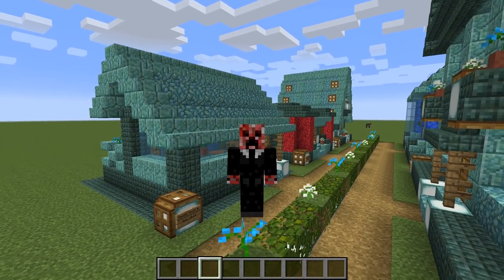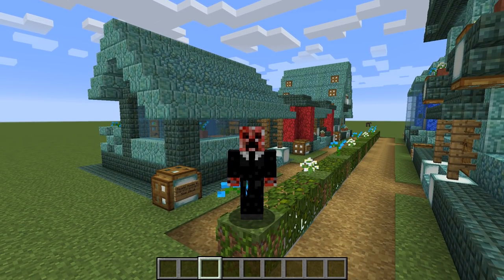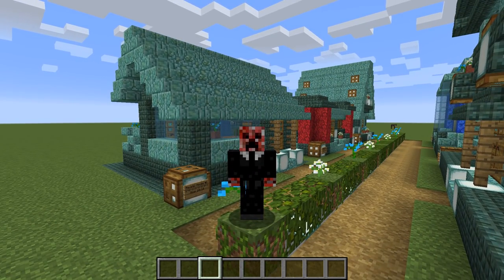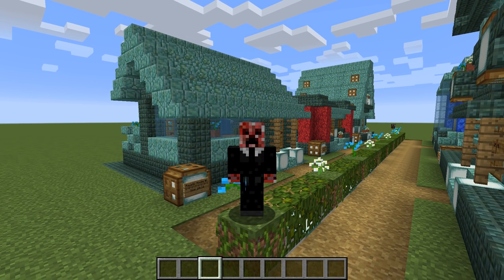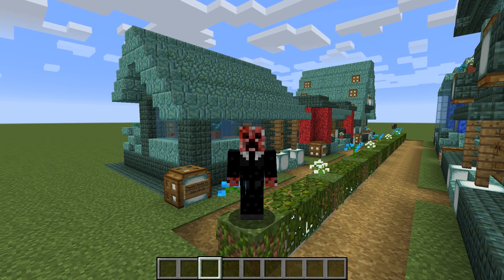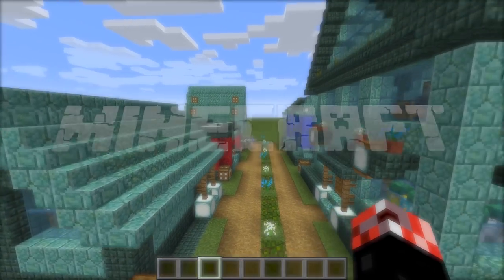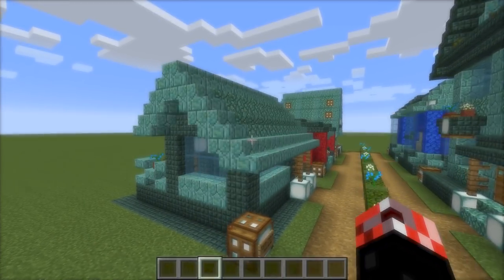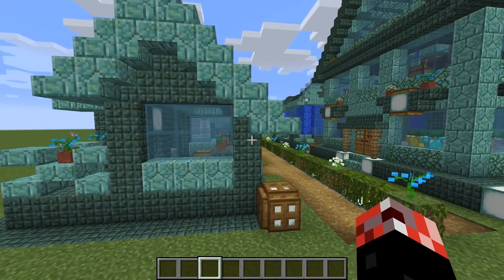As you guys know, the 1.13 aquatic update is going to be coming fairly shortly now. What I thought would be a nice idea is if we went ahead and made a bunch of house designs that incorporated as many of the new 1.13 aquatic features as possible. As a result, I thought it would be a nice idea to showcase to you guys five aquatic houses. And without further ado, let's get straight into this.